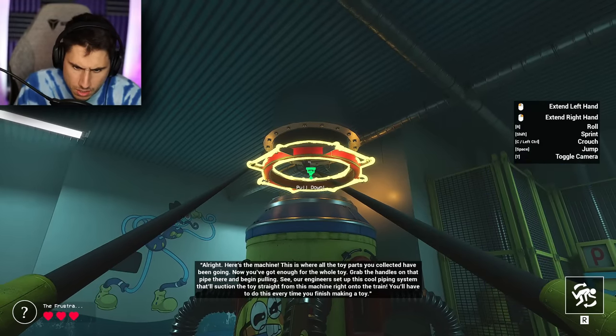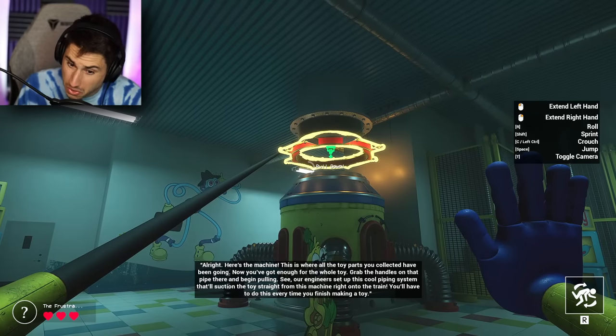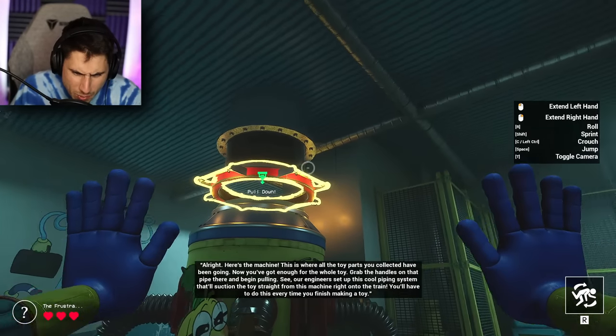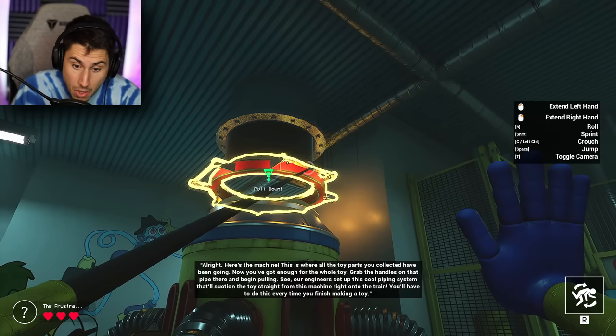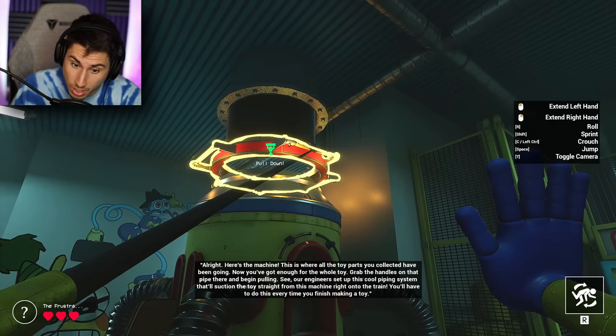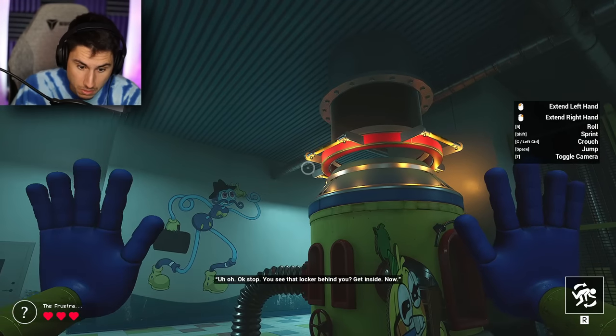Grab the handles on the pipe there, begin pulling. What pipe? Right here? Pull? I wonder if we're going to be creating Boxy Boo. What do I grab — this handle maybe? We're lowering it a little bit more. And then... stop.